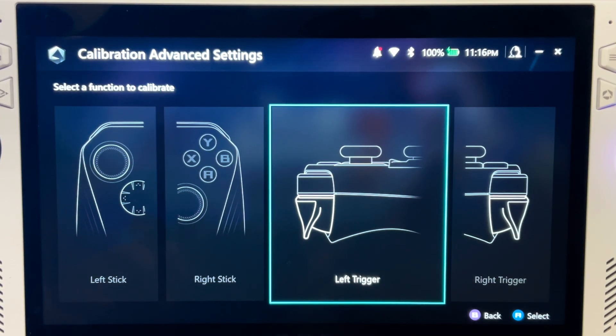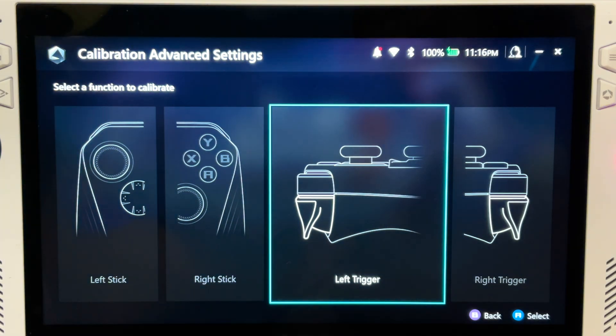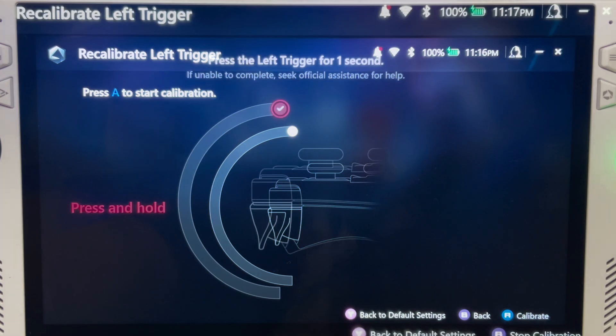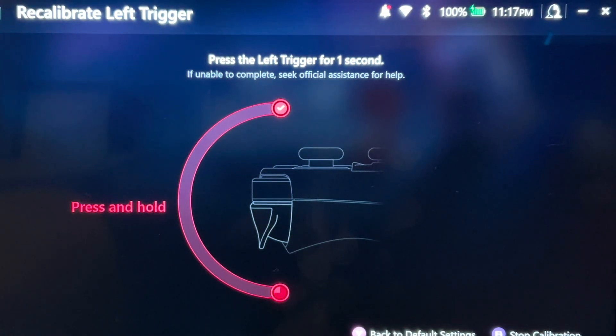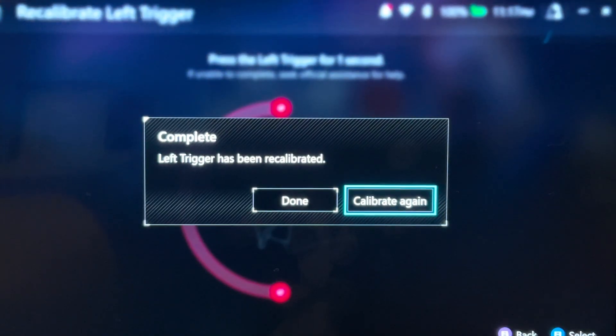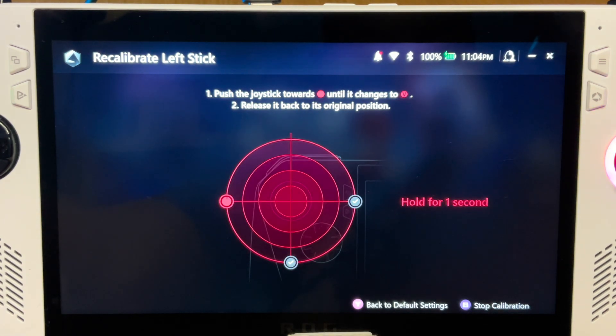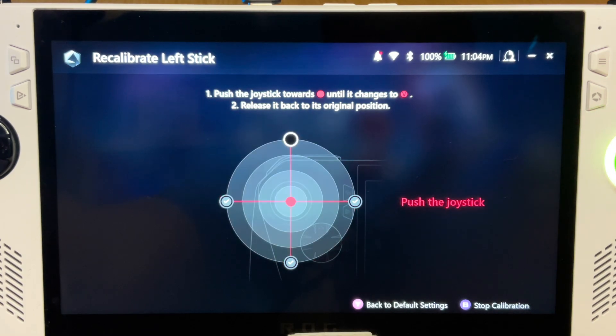The triggers are super easy too. Just select one — in this case the left trigger — press A to start calibration, then simply pull down fully on the trigger to finish. This is a fantastic update, great job ASUS. Let us know in the comments which of these features has been most useful.